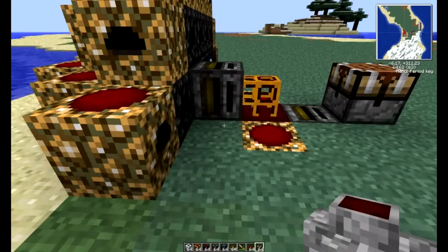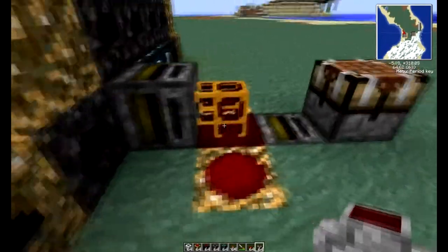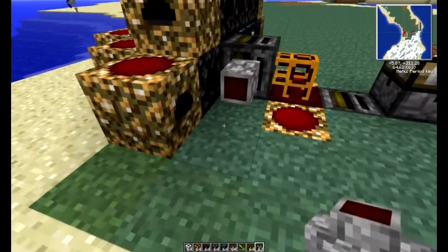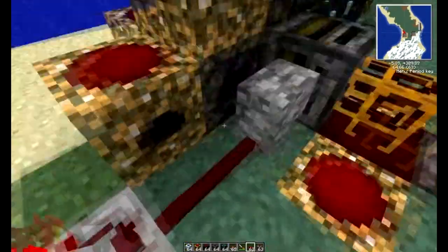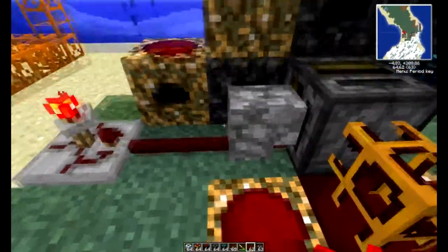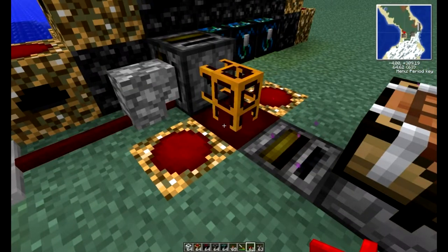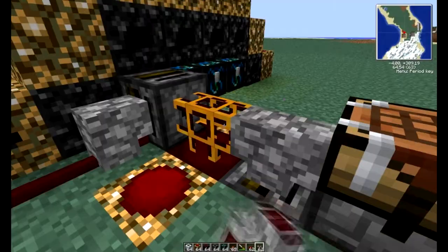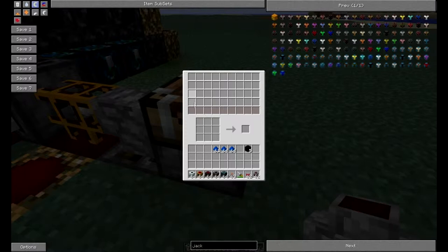It doesn't really matter what type of jacketed wire it is, as long as this part right here is red. You can't use the blue stuff or this multicolored stuff — it has to be the red. If you don't place a red alloy wire there, it's not gonna work. As you can see, it's pumping that pretty fast — it'll pump it from this into here, and then you'll see it pop up in here.